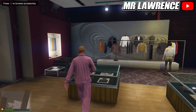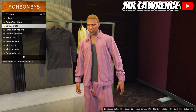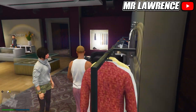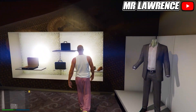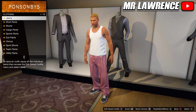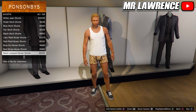First, take off any accessories that your character is wearing. Then go to the tops, and if you have a jacket equipped, take it off. Now go to tank tops and purchase the white tank top. Then make your way over to the shoe section. Go to skate shoes and purchase the black skate shoes. Now head over to the pants, go to shorts and scroll down to number 35.